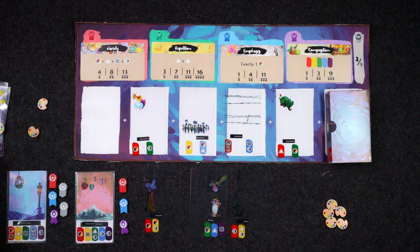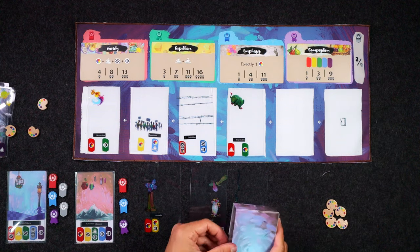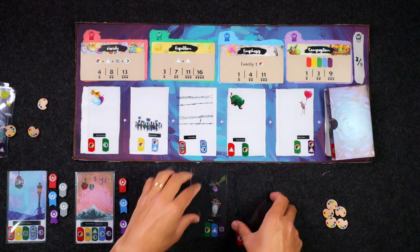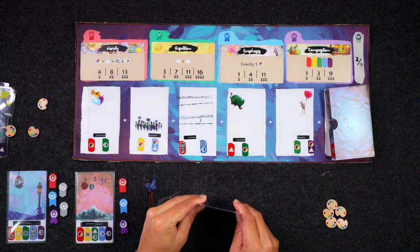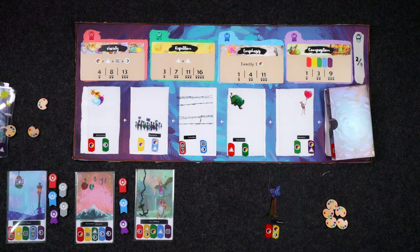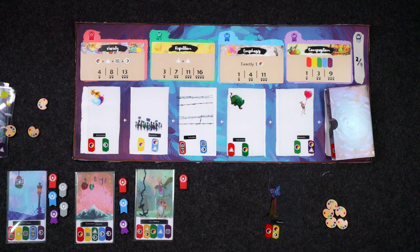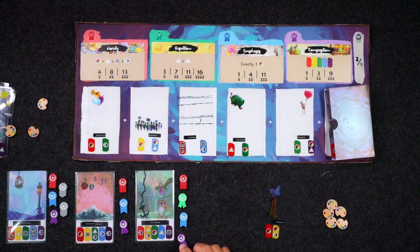Vincent's just going to take that card. He's finally getting some inspiration but I think this is game over because we're just going to throw down heavy and beauty. Very nice, let's see how it scores up. Do we have one of each symbol? Yes we do — we have variety, and this time we actually have repetition: two shape symbols, so we get a green ribbon, our first green ribbon. Exactly one hue — boom — and all five colors, composition. No gray for that one, but that's it. That is our three paintings, that is the end of the game.